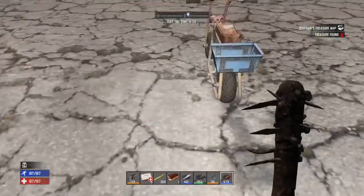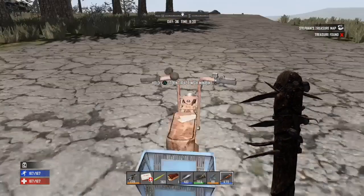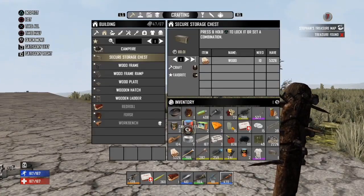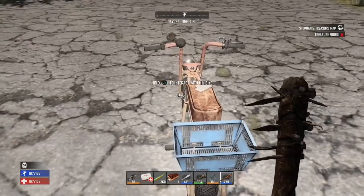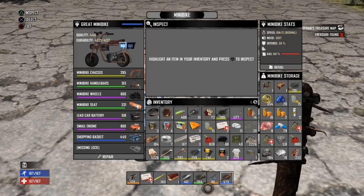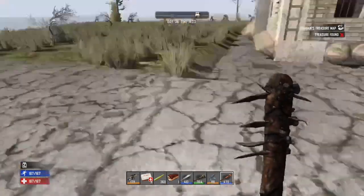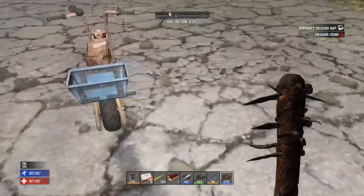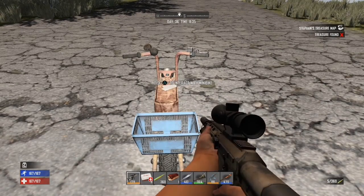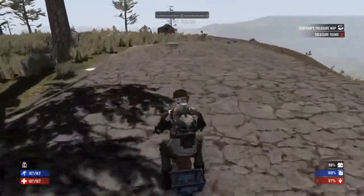Hello everyone, welcome back to Seven Days to Die and Destination Zero. I have everything I need here. Got the minibike full to capacity with most of the important stuff. Everything else I'm going to leave behind — it's marked on the map. Anyway, let's continue our great journey southward through the burnt biome.